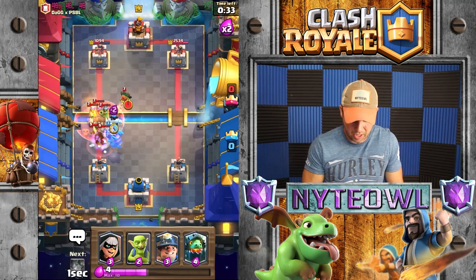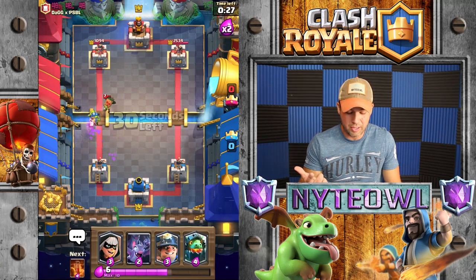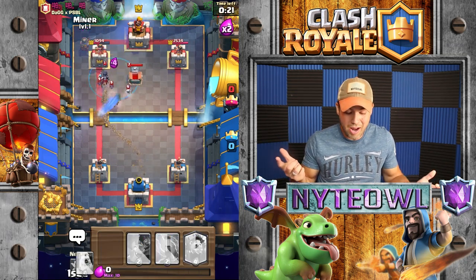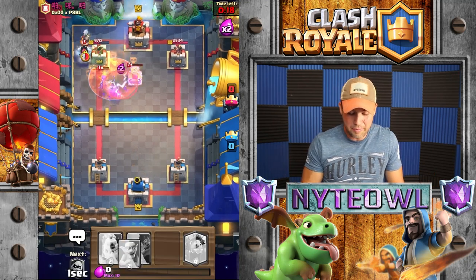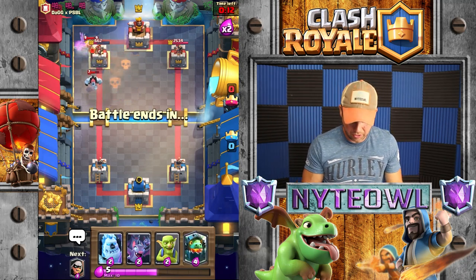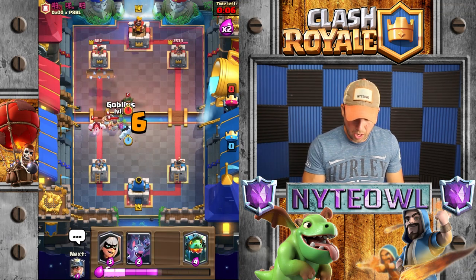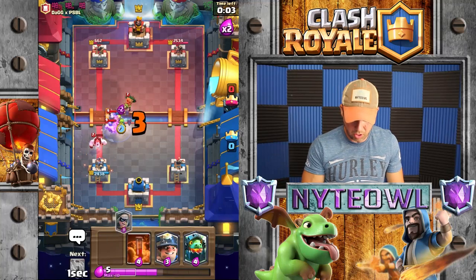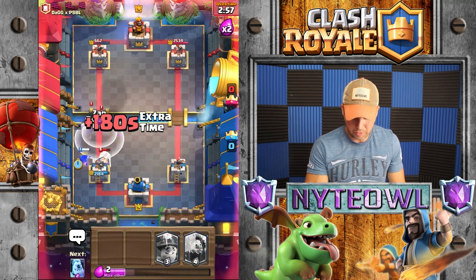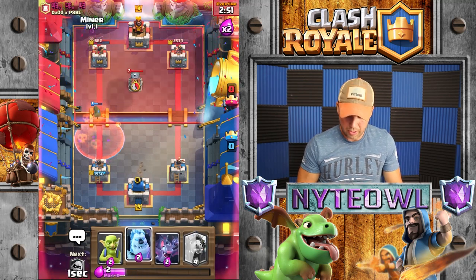That is a lot of troops all in one Poison spell. If you know I have Poison and you don't have Heal, don't drop that many troops in one little Poison spell because I'll just cycle back around to it. Let's Zap that — oh, stayed in there. Let's go Ice Golem up here. He almost predicted all that. Let's Zap just because — take that out, there we go.